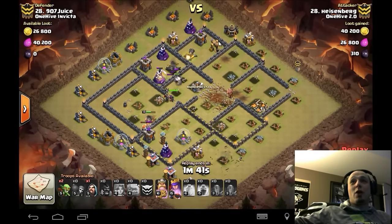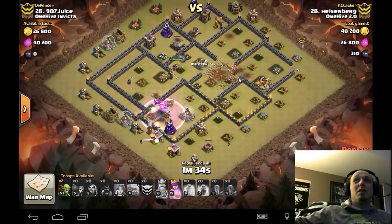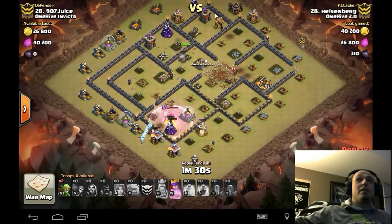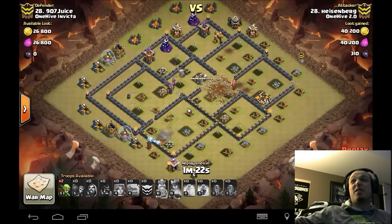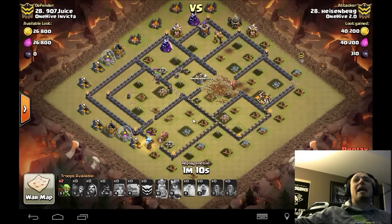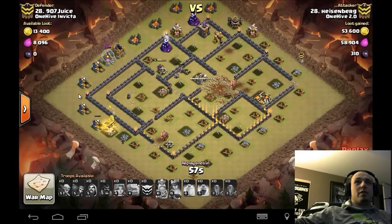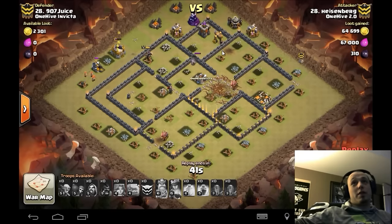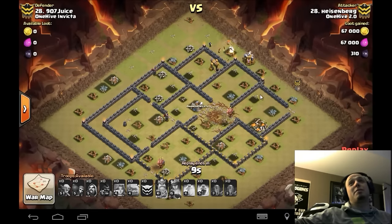Here's what I mean about the hogs being secondary — they've already been deployed and really only took this upper section. Probably could have held off and used them once the valkyries were done, or right when the queen is in there tanking, 12 hogs moving in then would have made it quicker. But how do you critique a three-star? Nice job Heisenberg — 15-16 heroes, and it's a well set-up town hall nine. Fast forwarding the valks doing cleanup, the golem mites give the queen a little time, she gets taken out but buys the valks and wizards time to take out that last archer tower. Three stars.